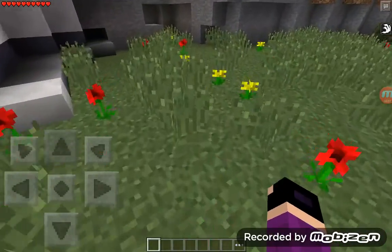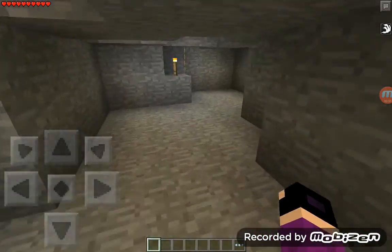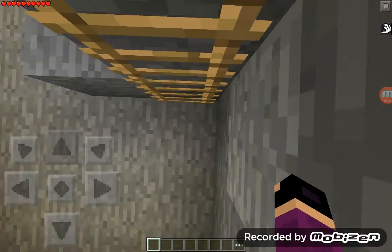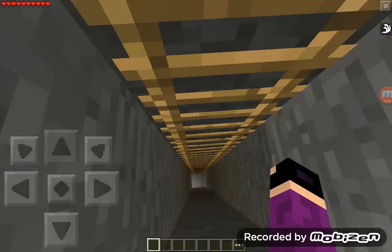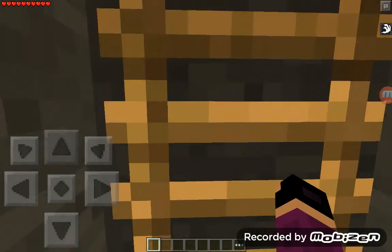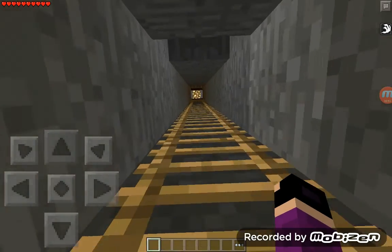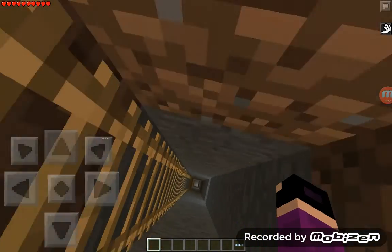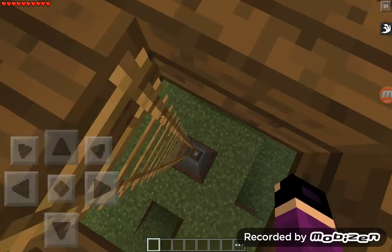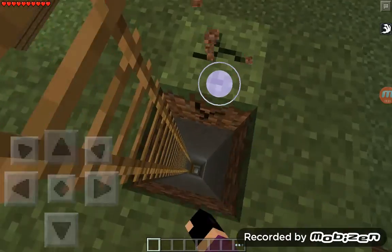You're gonna want to come over here to this area, climb upstairs to the blimp. Then you're gonna want to act like you're breaking the wood block, but really just continue downward.